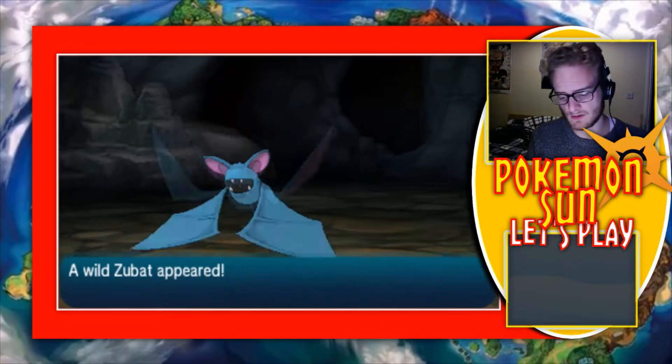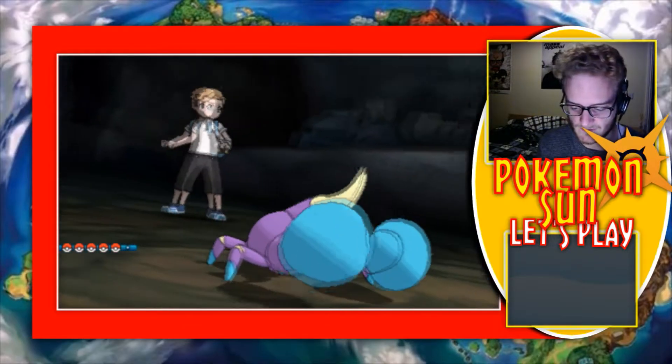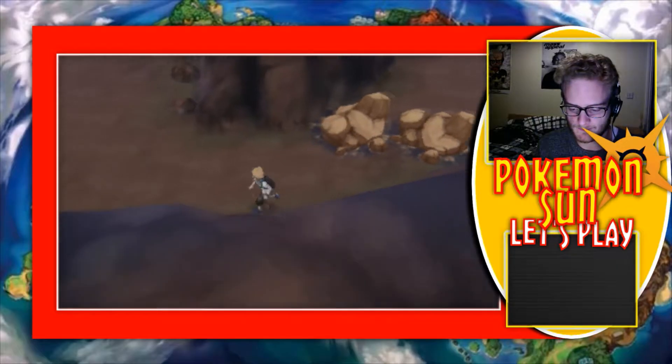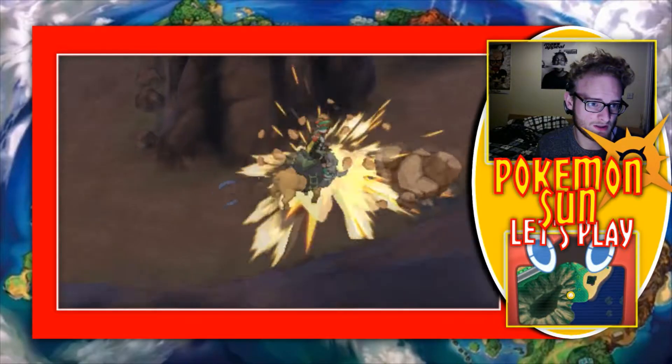Maybe another Alolan Dugtrio. Nope, it's a Zubat — fair enough. So now we have a team of five. It's actually not too bad, to be fair. We've added a couple of Pokemon since the last episode — Crabrawler and Rockruff. They're not bad Pokemon. They're Pokemon that I actually liked the look of as soon as we saw the trailers for the game.